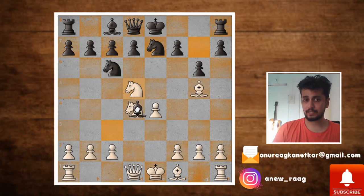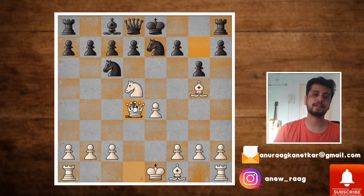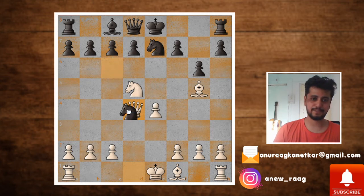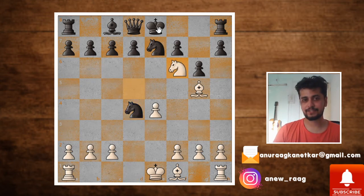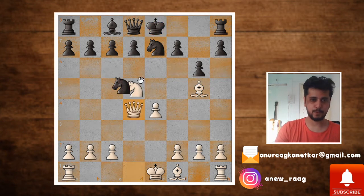However, the bishop can take on d4. Can you see the move which wins for white in this position? It's queen takes on d4, because if knight takes, then knight f6 check, king moves, and what a beautiful checkmate that is. This is just so nice to see. That's not possible.